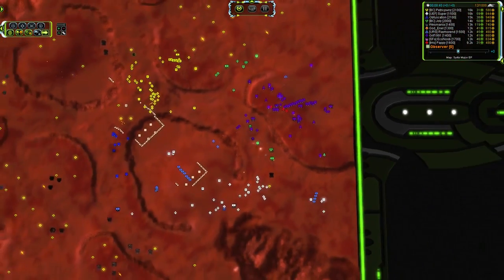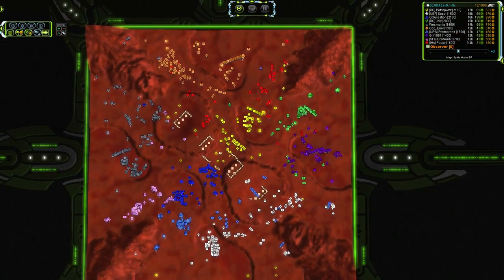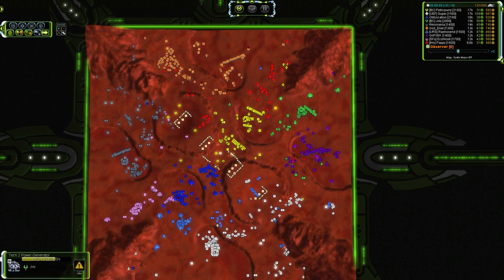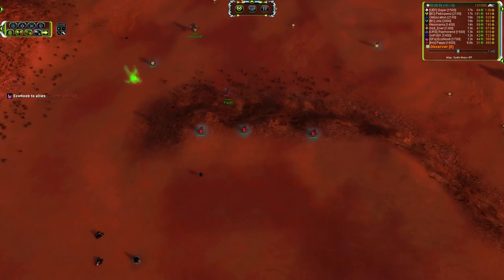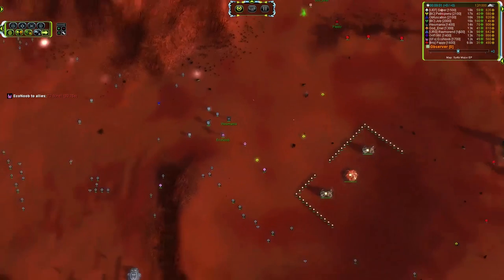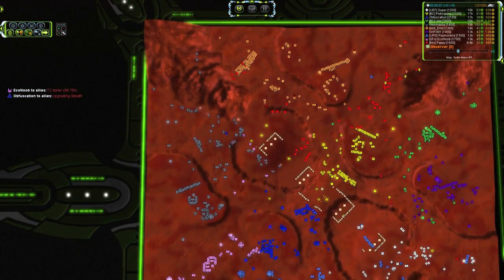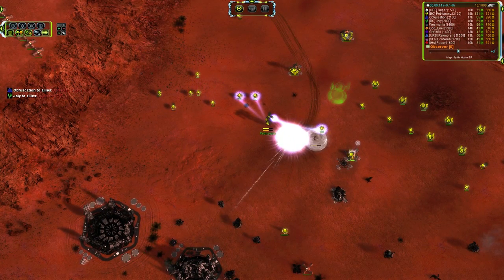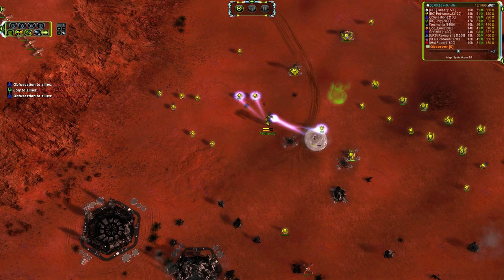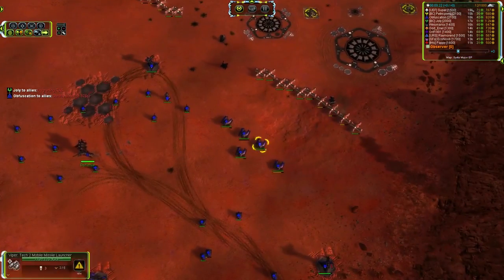Griff going to put himself out there a little bit and zap up some of that reclaim. Going to lose a couple of engineers to that bomber, and then it is immediately going to get shot down. The air coverage is pretty decent on the north side — nobody's going super heavy air, but there are enough random interceptors around that bombers don't get too many passes before they go down. Pappy's throwing down some T2 point defense, but there is the Seraphim name I cannot pronounce — Ithissa or something like that. Why does Seraphim always have impossible-to-pronounce names?